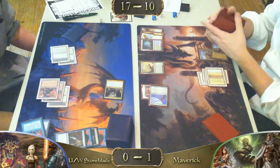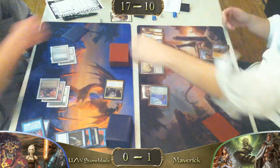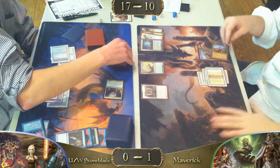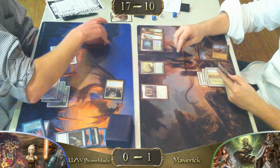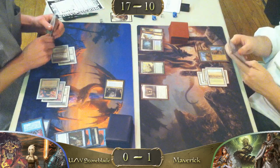We have a Jitte on a Stoneforge. He shortcutted to get that Jitte because the opponent has one card in hand but is tapped out — he can't really do anything. It's going to happen. It's going to get there.